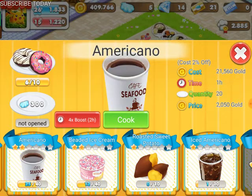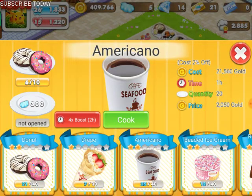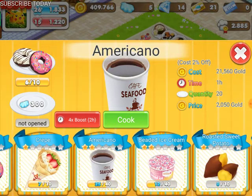Once you use them you get a percentage off, so every time you use them and level up — I have like one star, two stars — it won't cost as much and then you can get more profits by getting the money.